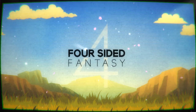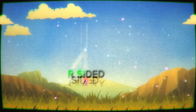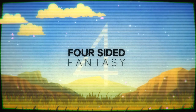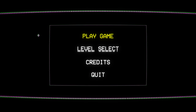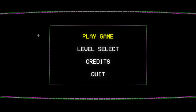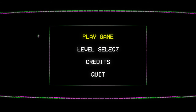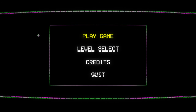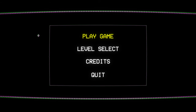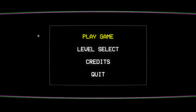Hopefully I can record this properly, because I had to change my recording settings to be able to record this game. This game does not have good graphics options — all the options here are play game, level select, credits, and quit. There is not a way to change graphics except for in the launcher, and I have it set to Fastest, and even that is just a little too much for my system. So if you notice that the video quality is different than usual, that's why.